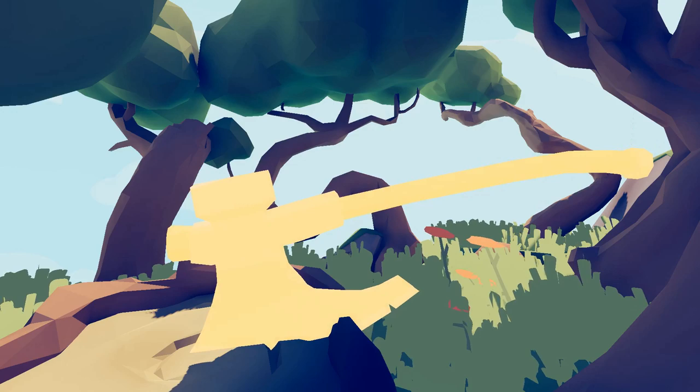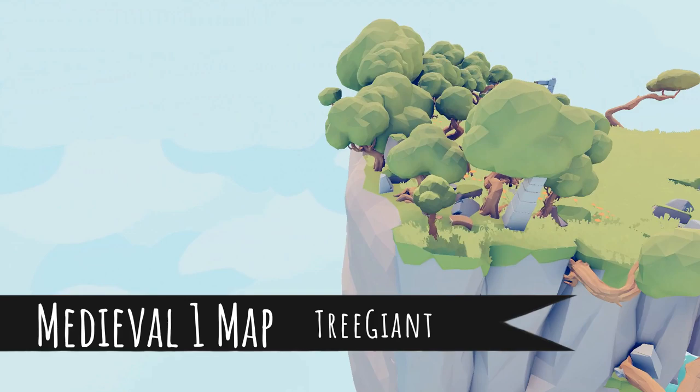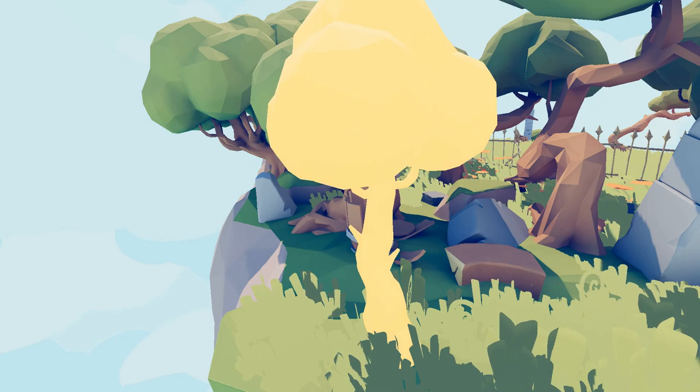Next up, Medieval One — we're gonna get ourselves an Executioner. Head to the back of the forest, find the Executioner's axe, and it'll get the job done for you — an axe-wielding Executioner. Same map, take a peek at this little tiny tree in the back and you're gonna unlock yourself the Tree Giant. Who doesn't love having a Tree Giant for combat?